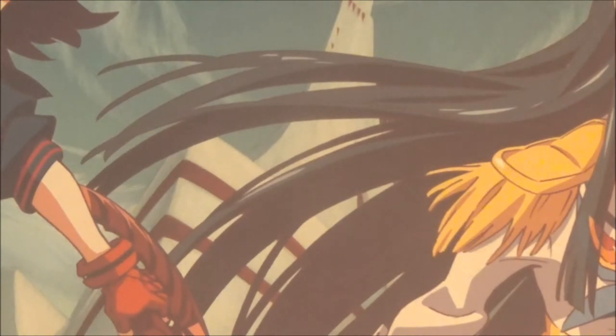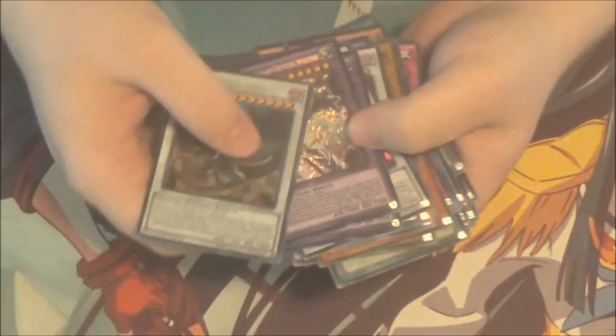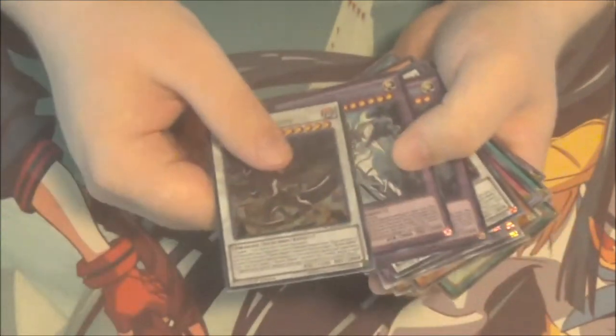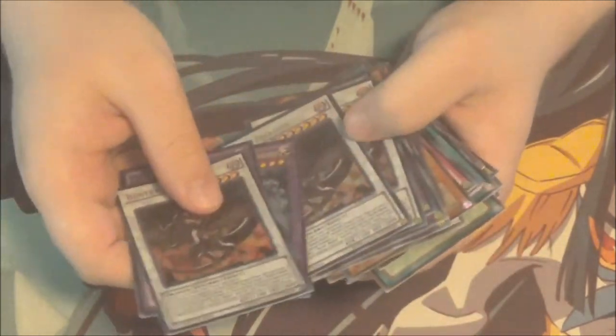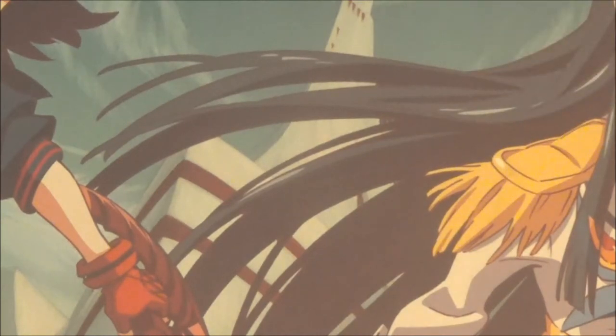Then we got good old Buster Blader — sadly another deck that is going to be severely hindered by Links, I feel like. The deck is already hard enough to play — the best thing is to get out both the Synchro and the Fusion and just sit on them and screw over your opponent. But with Links, you can't get out both unless you play a Link first, and the deck already has a hard enough time making both. It's going to be a harder deck to play, though somebody out there is probably going to be able to get it to work. Still a really fun deck to play if you're not counting Links coming up.